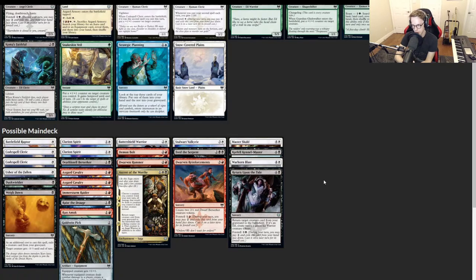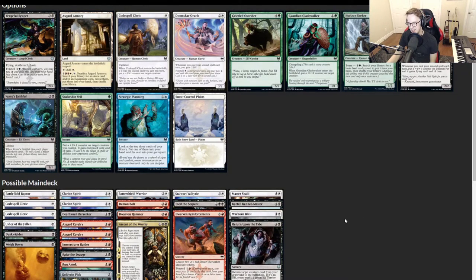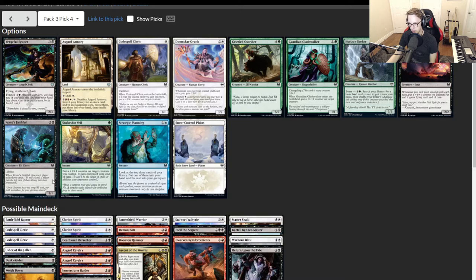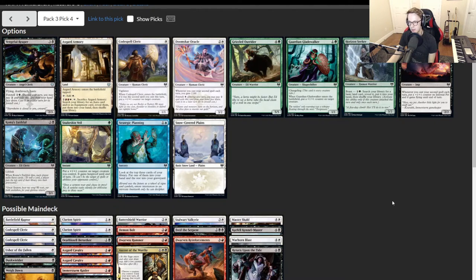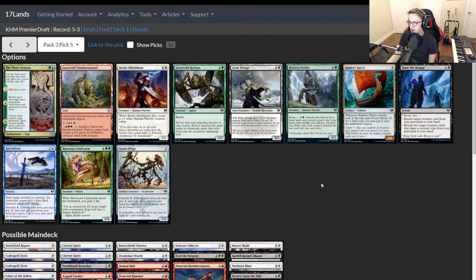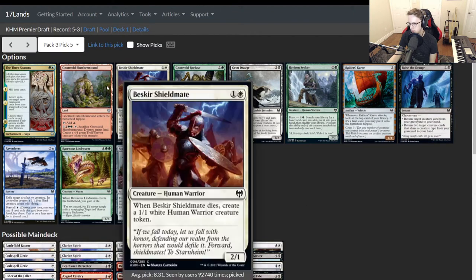Pick four: Axe Guard Armory — interesting, but we don't have any Runes or Goldvein Picks yet. I can see taking it or trying to wheel it since these lands come around pretty late. We need creatures though, so I'd be on Doomscar Oracle since we don't have that many threes yet, and that is what we took. Pick five: Beskar Shieldmate — one of the best white two-drops if you're playing an equipment game. Carries Dwarven Hammer nicely, comes down on turn two, double spells with Clarion Spirit. We grab that.